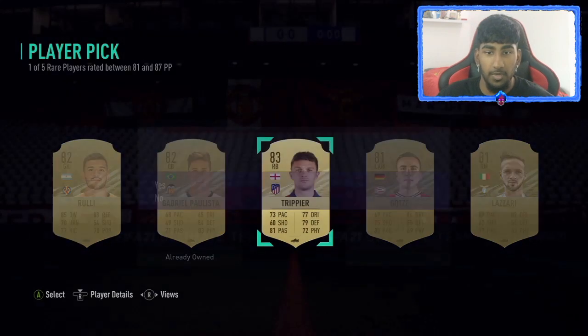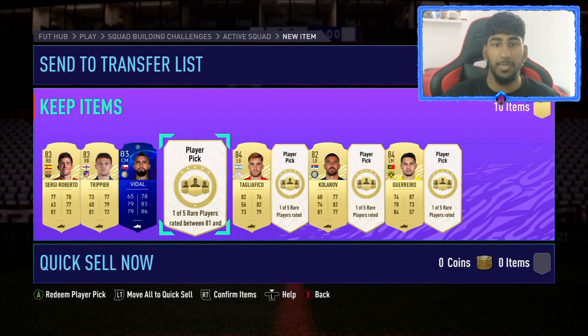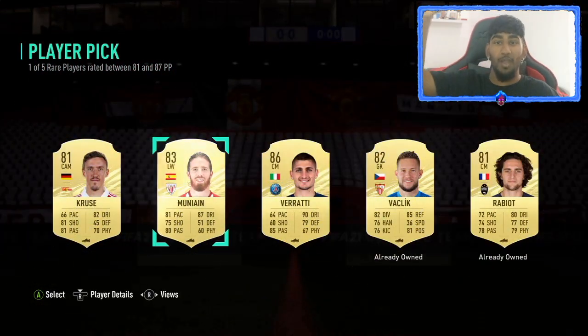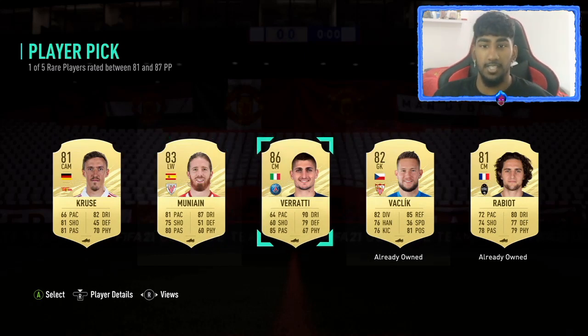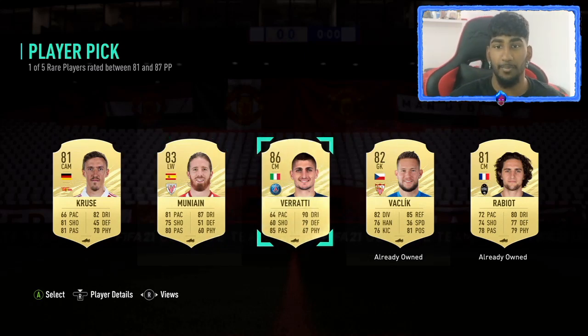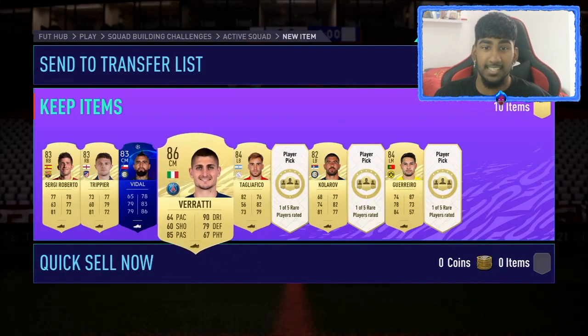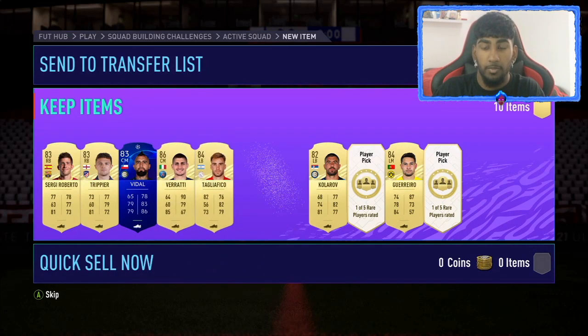An 83 this pick — you know what, this is better than my last player pick even though there was no cap on that one. Then we get a walkout — 86 Ferretti! Last week he was a Path to Glory so we wouldn't have been able to get him, but I'll take it. 86 is a walkout, very good high-rated fodder.